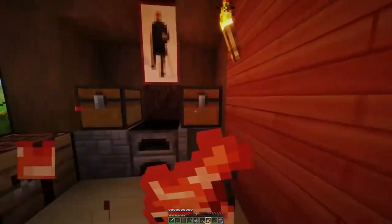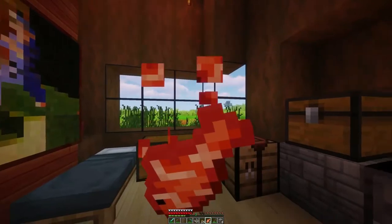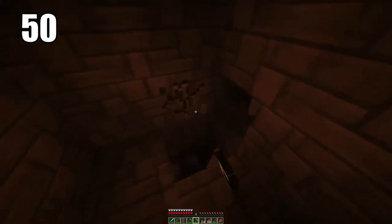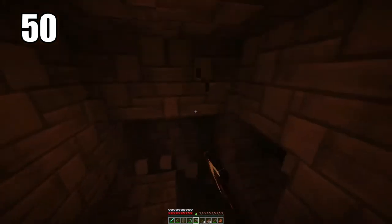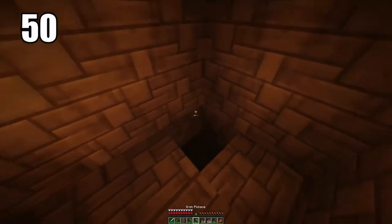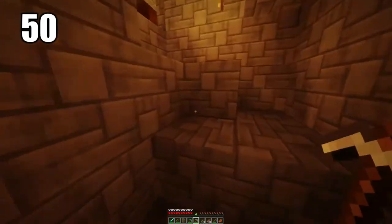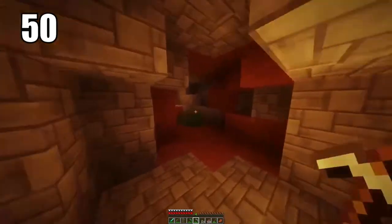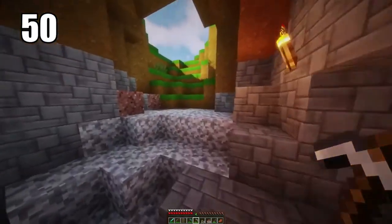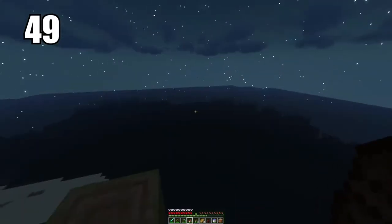Let's get into the top 50 Minecraft survival tips. Tip number 50 is staircase mining. As some of you may or may not know, digging straight down in Minecraft is never a good idea. One of the safer ways to go about it is staircase mining, where you leave a block after you've mined a certain level so you can jump back onto it. This makes it a lot safer so you don't fall, and makes it easier to escape once you're done mining.